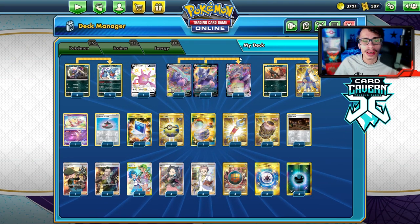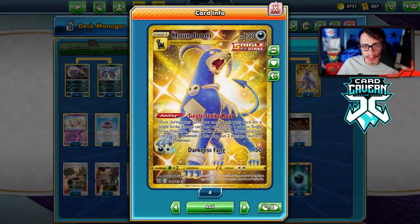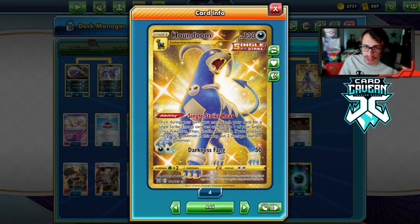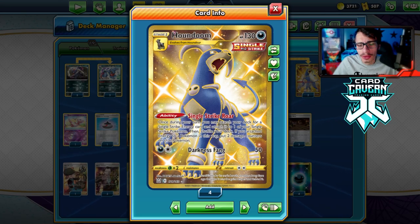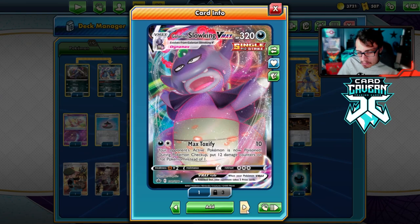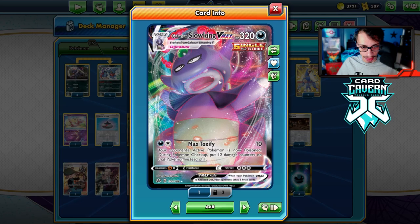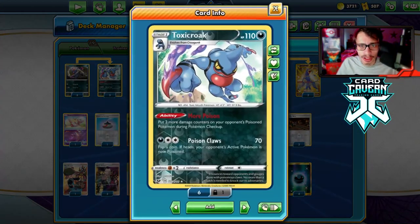Let's look at the list. The fact that it's a Single Strike card is really nice — getting to play Houndoom is cool. It gives you extra energy acceleration and lets you power up your Slowking a little bit easier. Even though it only needs two energy, Houndoom lets you get extra energy in play to attach to another Slowking. Toxicroak is really nice too.